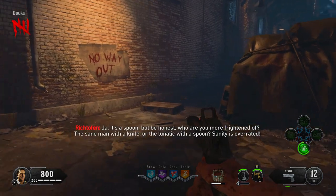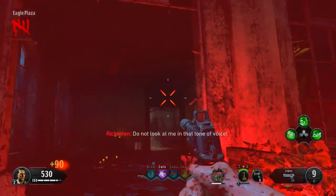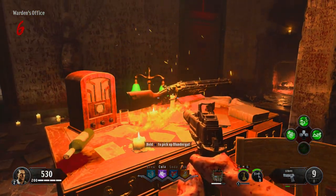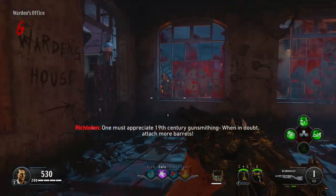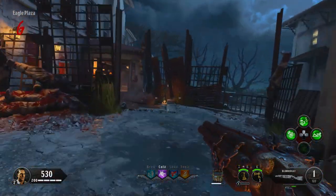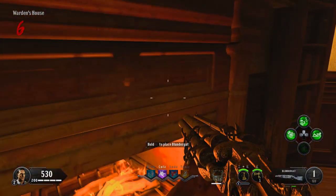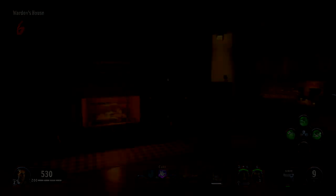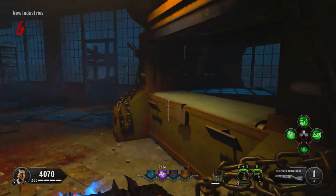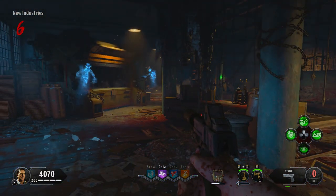Now you'll need an upgraded Blunder Gat. You can get one for free by collecting all the blue skulls and picking it up from the Warden's Office, or get one from the Mystery Box and build the Acid Gat version — that works fine for the golden spork upgrade. In this gameplay I used the Magna Gat, so we upgrade it by putting it in the Warden's fireplace, heating it up throughout the map, and then placing it in the New Industries machine.